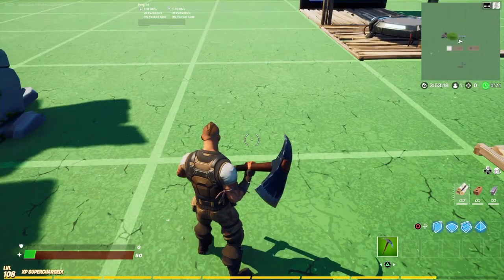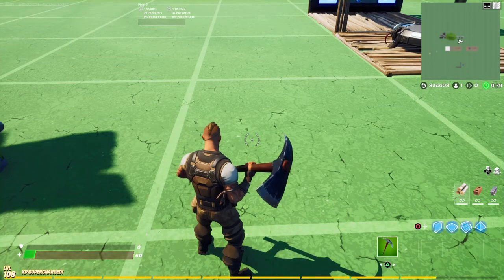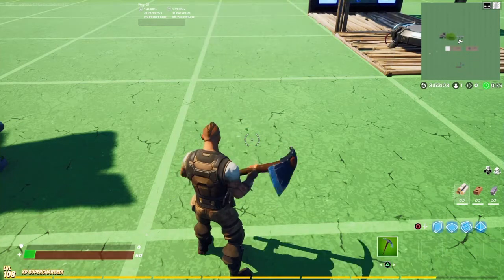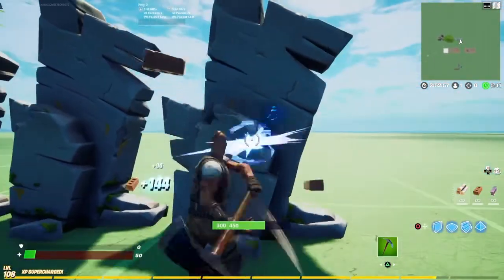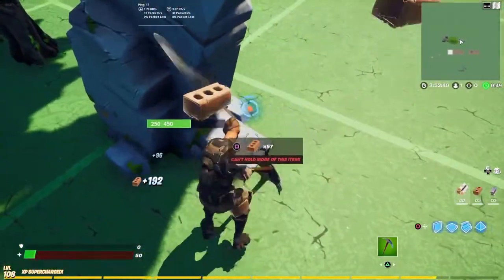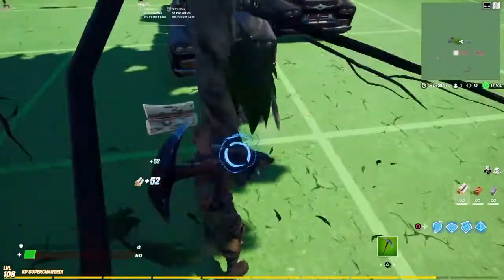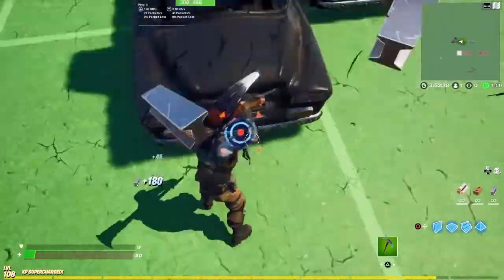So we have the Battlehawk skin, Throwback Axe and the pickaxe. I feel like it was the bot skin of the season — you had Carbide or this guy. I feel like people that used this were more bot-like than Carbide, even though Carbide was used more. People used him day one and then never used him again. I've used this skin probably since Season 4 as a joke or meme, but it's been so long I can't remember.